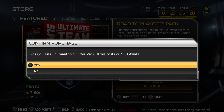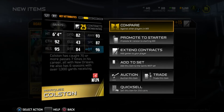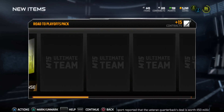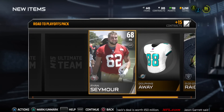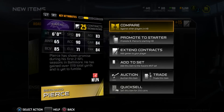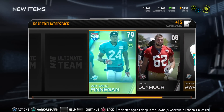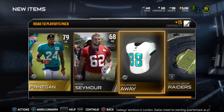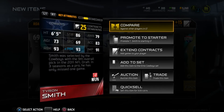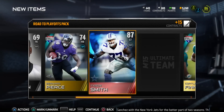Opening our final Road to the Playoffs pack, we start with Marquise Colston, 83 overall on the Saints with a 95 release — really nice. Then a Raider stadium, Bengals defense, DC Jefferson, Ryan Seymour, Bernard Pierce — 89 speed, 90 acceleration. Then Courtland Finnegan, and Tyron Smith — we pulled an elite!